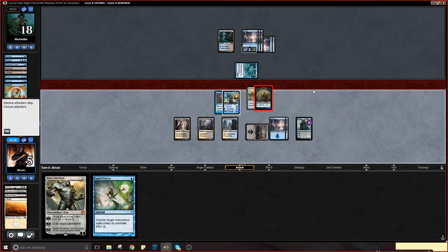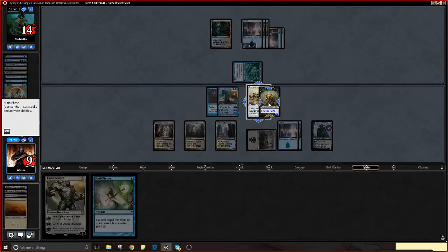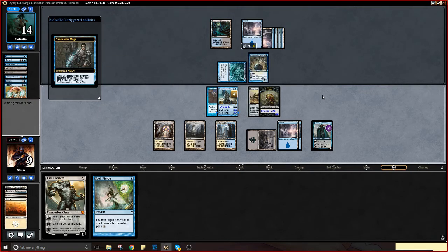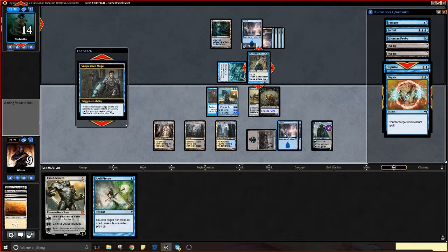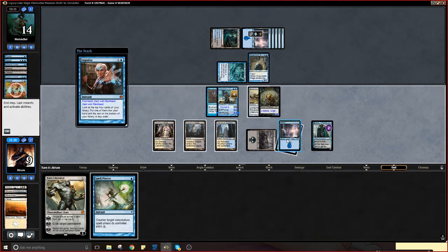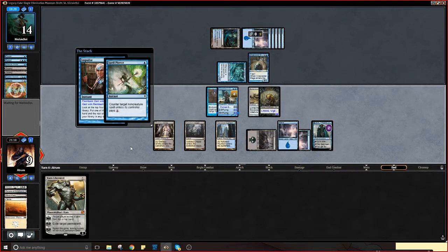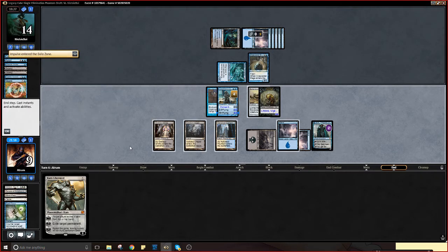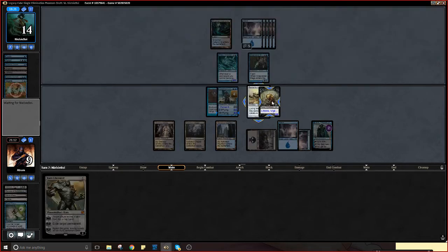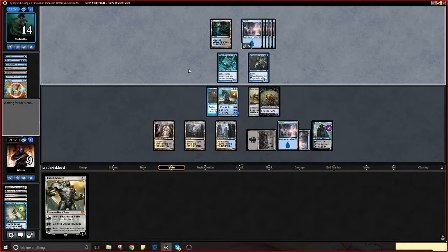Yeah, Icefall Regent freezes this down — better safe than sorry. If he tries to Snapcaster something, I can counter the impulse. You're not the only one who gets to say no! This might be our only card that says no, but that's neither here nor there. I'm guessing he's going to Icefall Regent this and then we'll have to chump. We could take eight... I mean he'd swing — if we take eight we'd gain four, but he probably wouldn't swing with that.